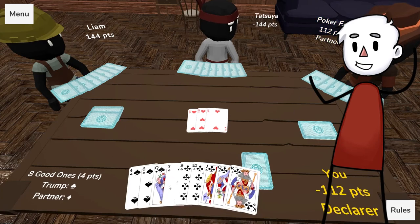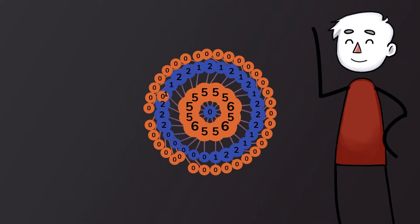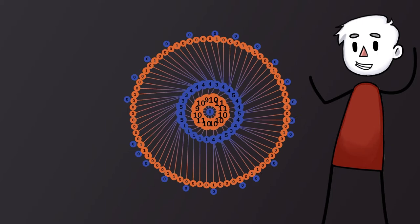These are all AIs which I'm currently forcing to play my favorite card game with me. And they're beating me! This is a visualization of how the AI's brain works. It's calculating what cards to play using an algorithm called ISMCTS — Information Set Monte Carlo Tree Search. Each circle you see represents something that could happen in the game, while the lines represent the moves that make it happen.